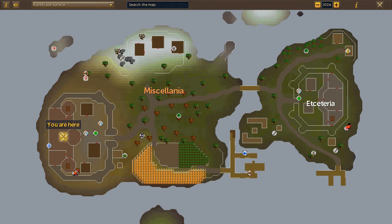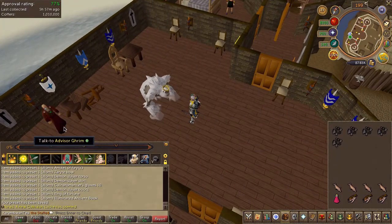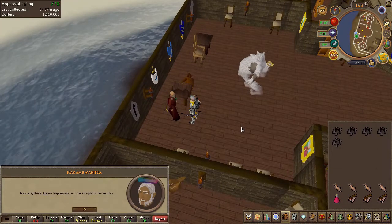To begin the quest, head to the area located here on the map. Speak to Advisor Grim, choose the second chat option, and then accept the quest.